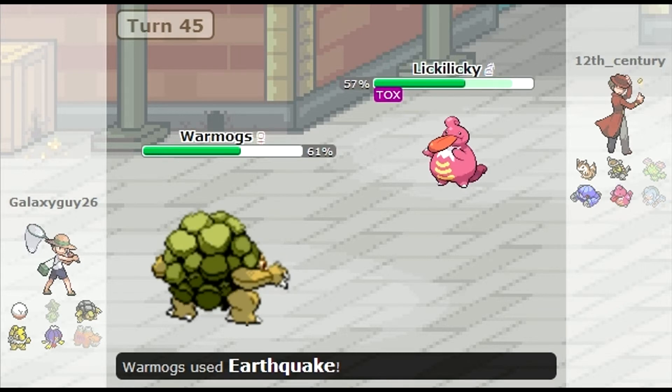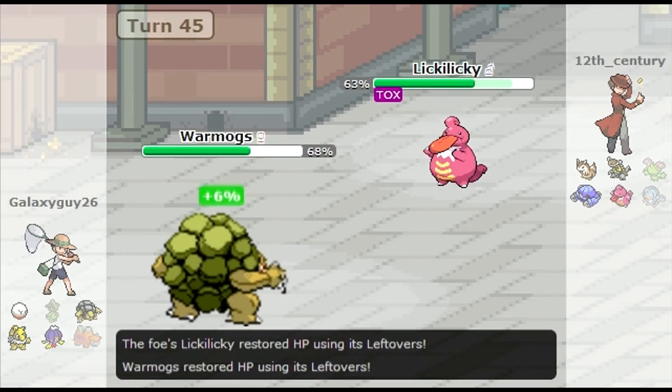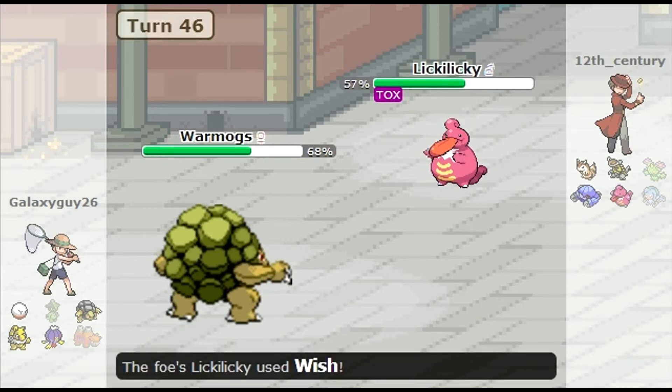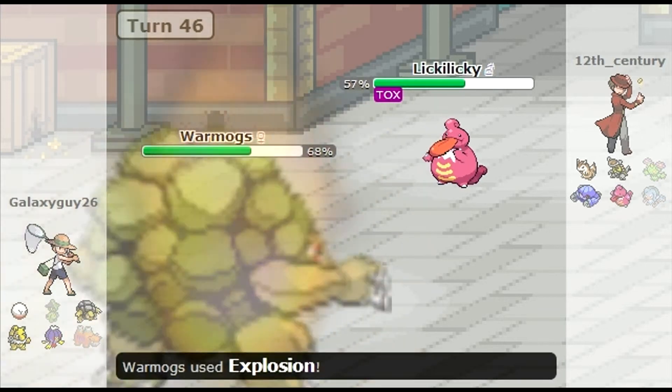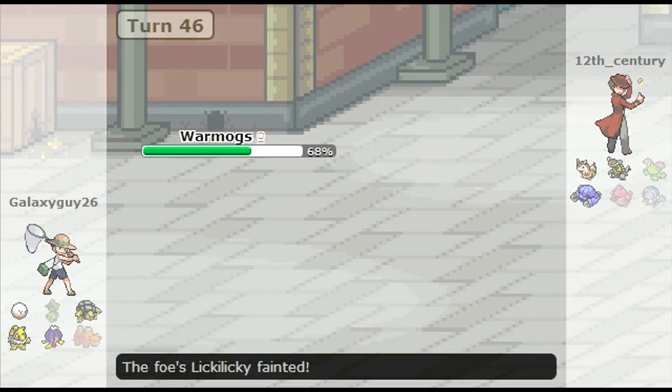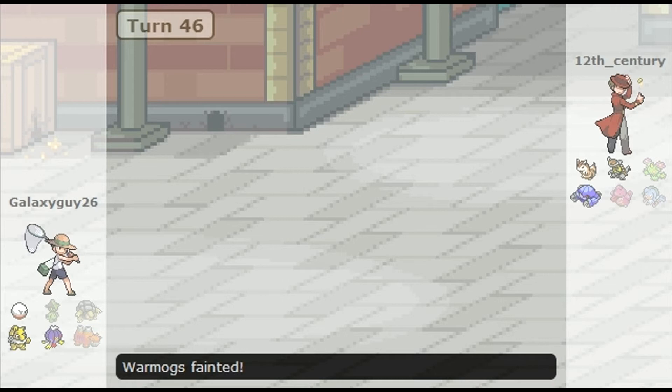Now this Lickylicky comes back in, and do you know what — this thing has caused me so much pain, so many tears have fallen. I'm done. It goes for Wish, but I'm going to explode right now — on its face. Critical hit — you're dead! I'm done with that Lickylicky. I would quite happily lose my Wormog for that because I hate it.